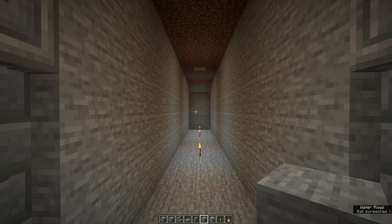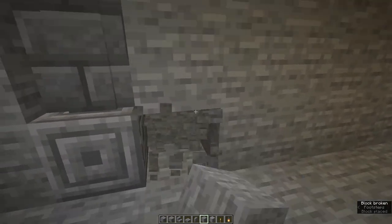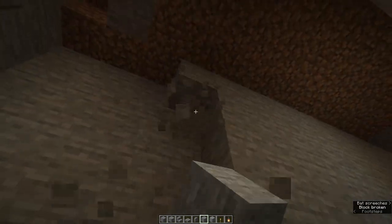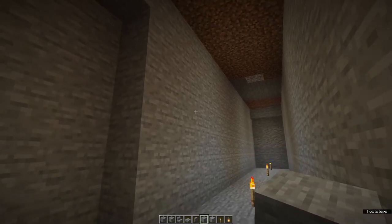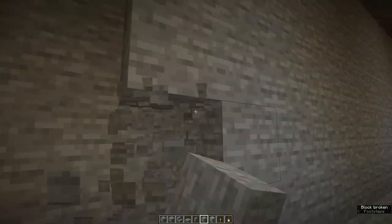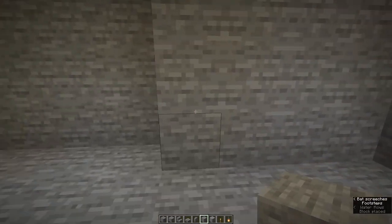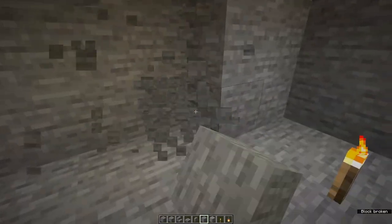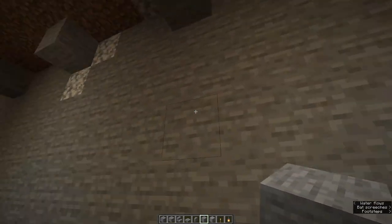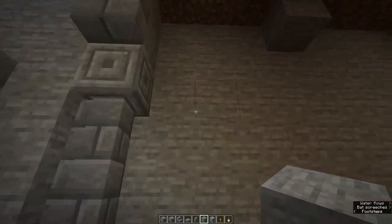Now we're going to start on shaping the vaulting and marking where our support pillars are. Start on either side because you're going to be doing exactly the same thing on both. We're going to start by digging out three columns in a row that are six blocks high and then one that's five blocks high. Then repeat that all the way down, stopping one short of the end — three lots of six and one lot of five. When we get to the end, it's three lots of six again but one lot of four. That's the beginning of the vaulting.